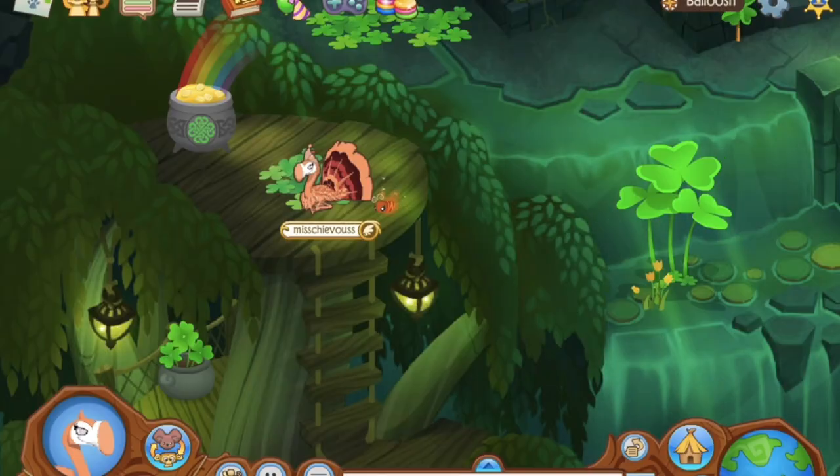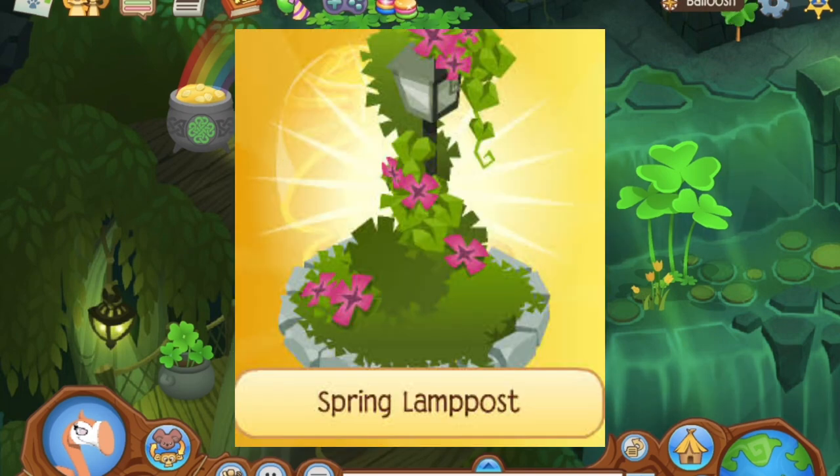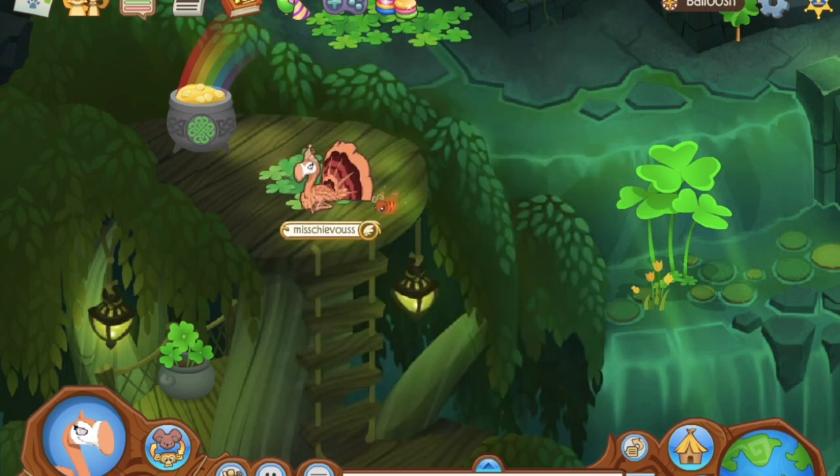Something I think is so important for this event is knowing which prizes you want, so you're not collecting everything and running around the map wasting time going between prizes when you could just beeline to the exact prize you want. For example, I usually go for the cascading lily, the wood bird bath, the spring lamppost, the gazebo, or the trellis — that way I know what I want and can get it the fastest way possible.